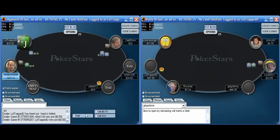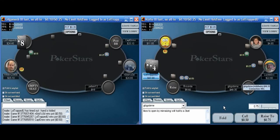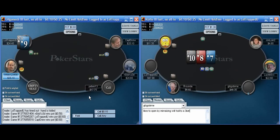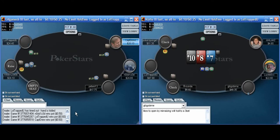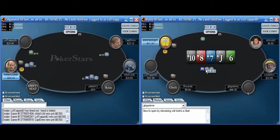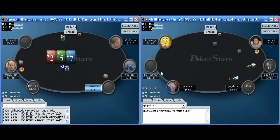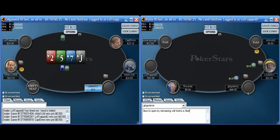Playing with short stacks is just not fun. The button limps — I'll limp behind. Otherwise, I'll let the 8-9 offsuit go. It's just not fun playing with short stacks. Normally I think I'd get up and go, but what we're going to try to do is get some reads and settle into our session. Trying to see if my HUD's picking up the tables — it is. Should have plenty of hands.